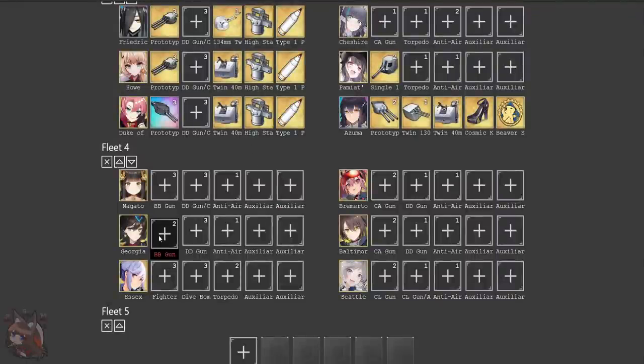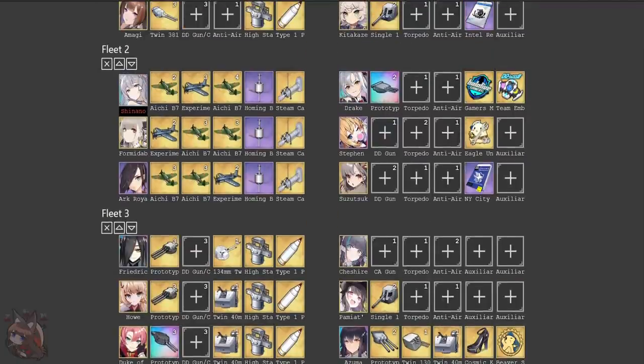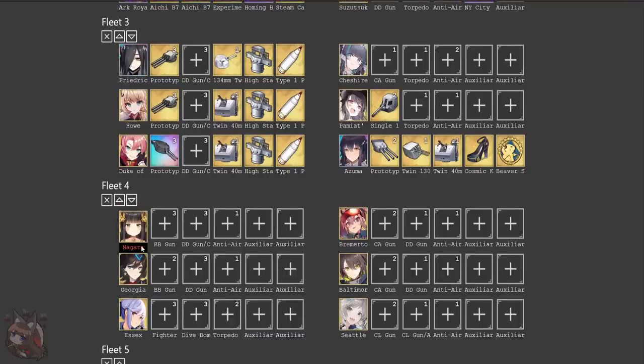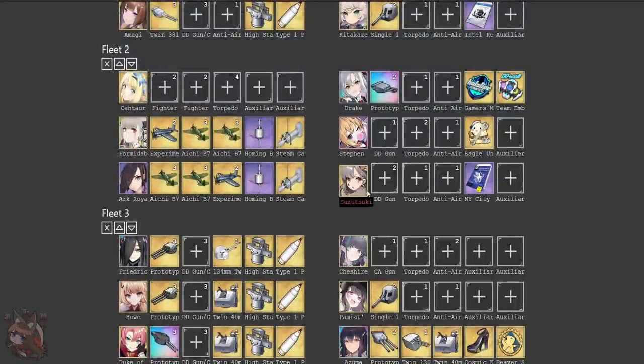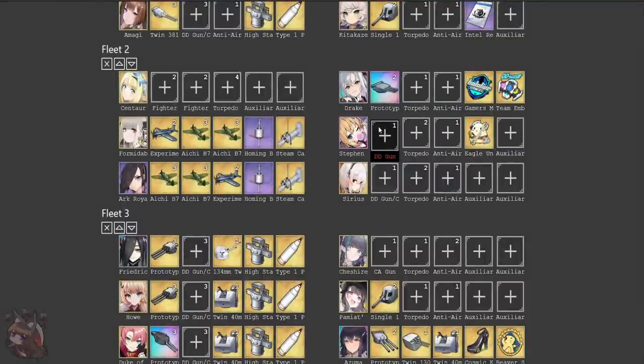It's going to be Nagato, obviously for buffing the whole faction. We have a lot of options for the second slot here. I like putting Shinano up here, but you don't have to — if you have Centaur, you can put Centaur up here and go full HMS fleet and then use Shinano to get that Nagato buff. So if we wanted to switch out Shinano and go with Centaur, then we can actually move out Suzutsuki because we don't particularly need it. We can really go with the double buff and go with Sirius. This would be absolutely nutso for this fleet.